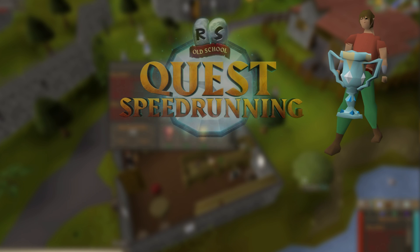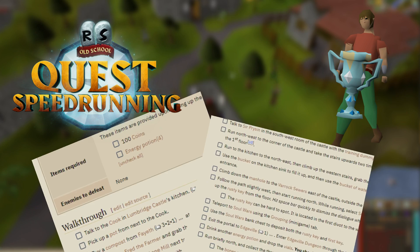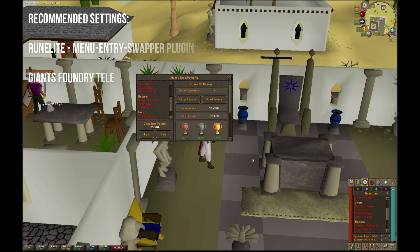Hello and welcome to my platinum speedrunning quest guide series, where we play through each quest step by step alongside the speedrunning wiki guides to help you achieve your speedrunning goals. Today we are going to be running Prince Ali Rescue, which has a platinum runtime of under 11 minutes.